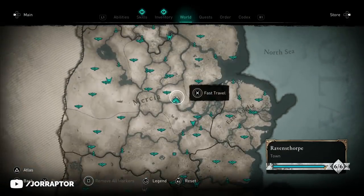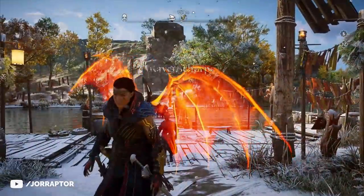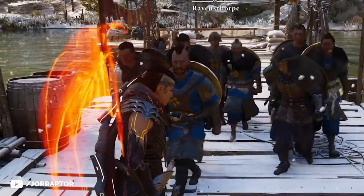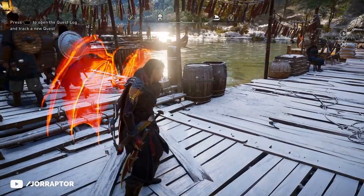The funny thing is that the wings don't disappear while fast traveling. I really like this because then you don't have to travel manually to keep the effect on. Eivor's crew is a bit flabbergasted by this — looking at their faces, how would you react if you had seen your captain with wings all of a sudden?